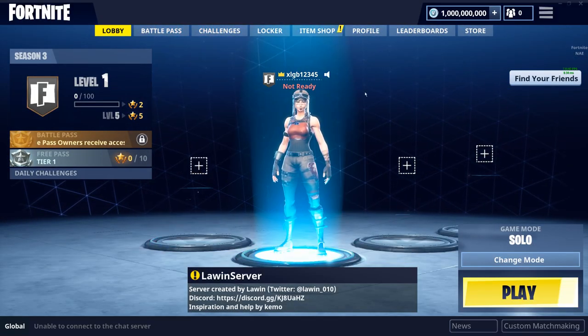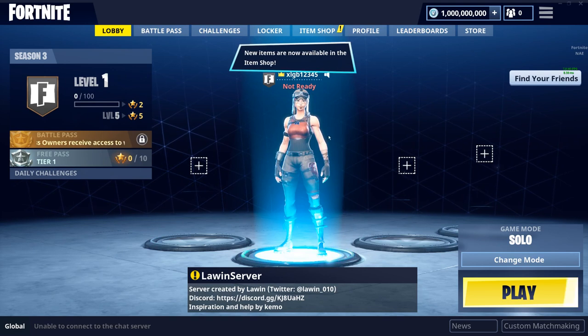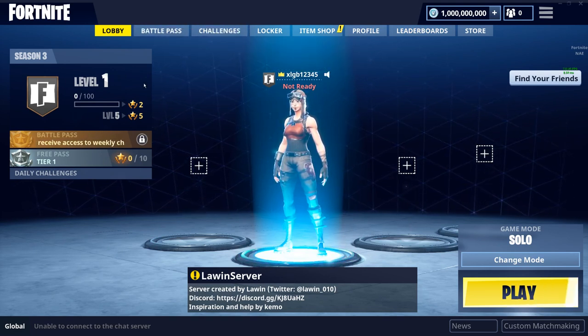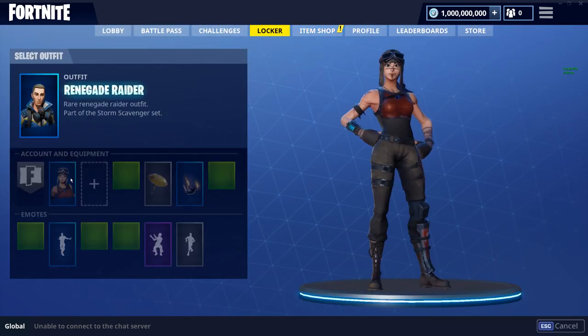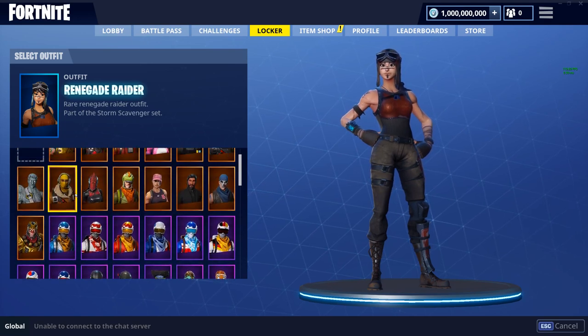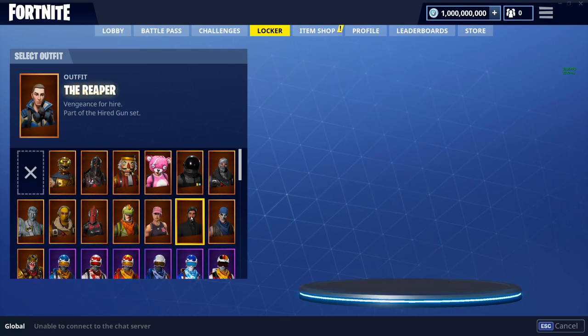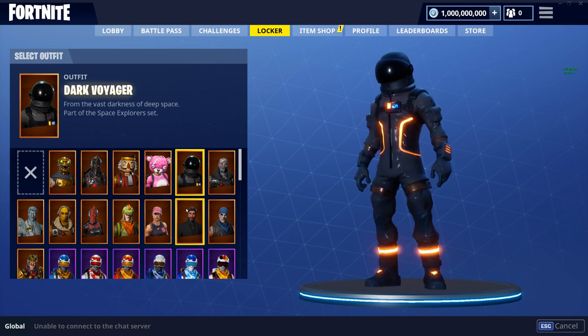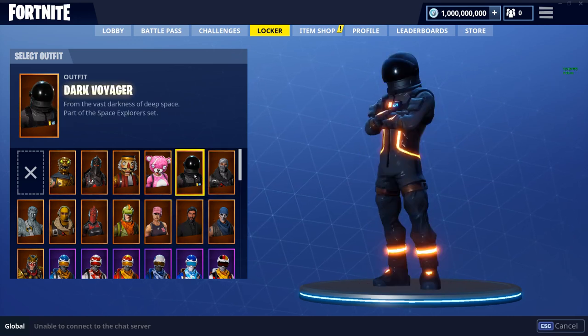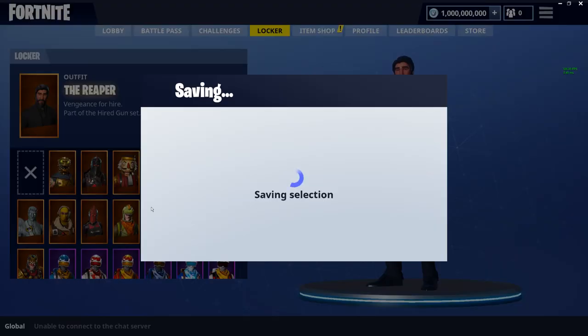We're in the lobby right now — this is the old Season 3 lobby. I don't know if you guys remember this if you played back in Season 3. We're level 1, we got the Renegade Raider and everything. We've got literally everything — all the OG skins. We got John Wick, Dark Voyager, War Paint, all the Season 3 skins. Let's just put on John Wick for now.